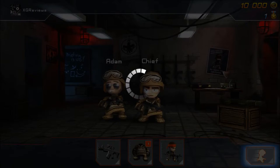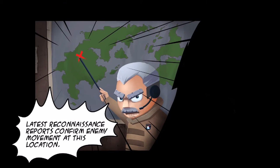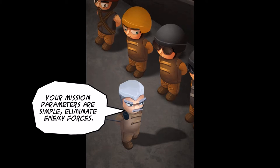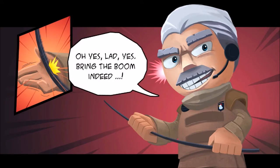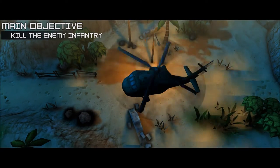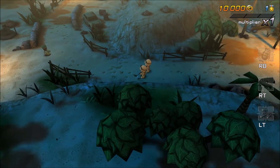Jumping straight into the first mission, there's a comic book style cutscene with voice over. The mission briefing: eliminate enemy forces. As I was saying, the missions start off following on from the tutorial, so they're not too demanding. This very first one is simply to kill two or three enemies.